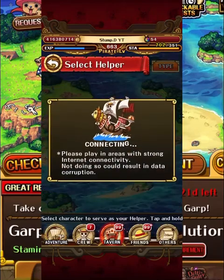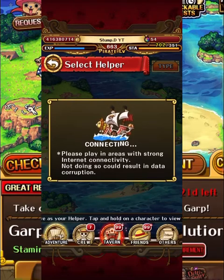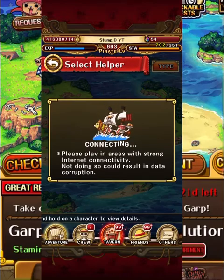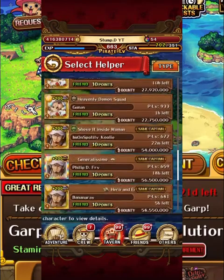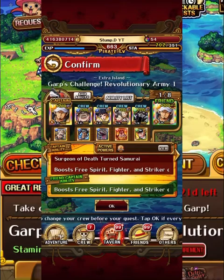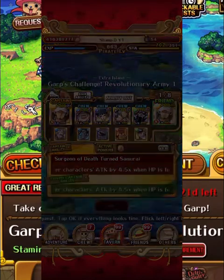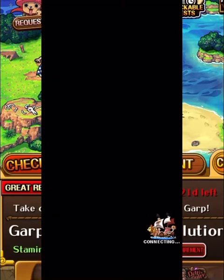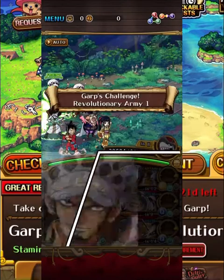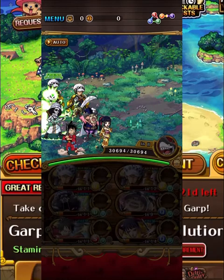What's going on, it's your boy Stumped back with another OPTC video, and today we're hopping into Garb's Challenge Revolutionary One again. This time we have a full Free Spirit and Slasher team led by none other than the boy v3 Law. It is a full Free Spirit and Slasher team, so we have both classes on every one of these units, and I managed to get it done quite nicely.